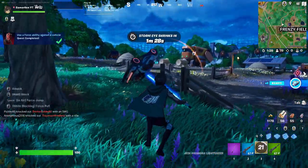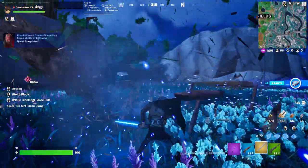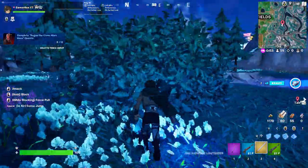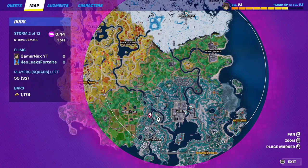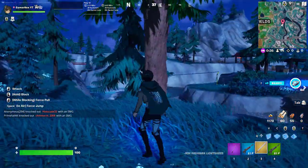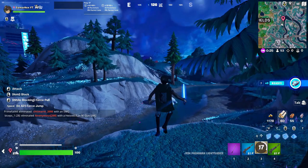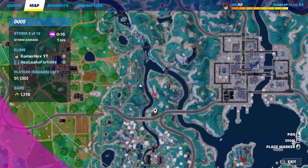After getting the lightsaber, you need to destroy alpine trees. The first location is here. You can also find alpine trees near Frenzy Fields — you can damage them with the lightsaber or use the lightsaber ability. There's another alpine tree here as well, and another one in this direction near the red house.